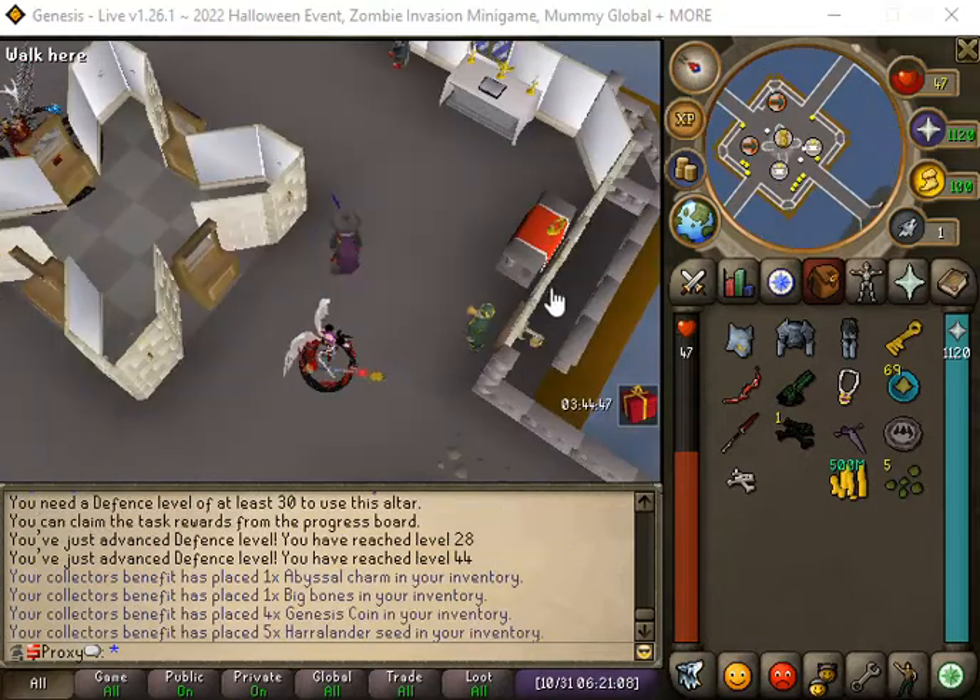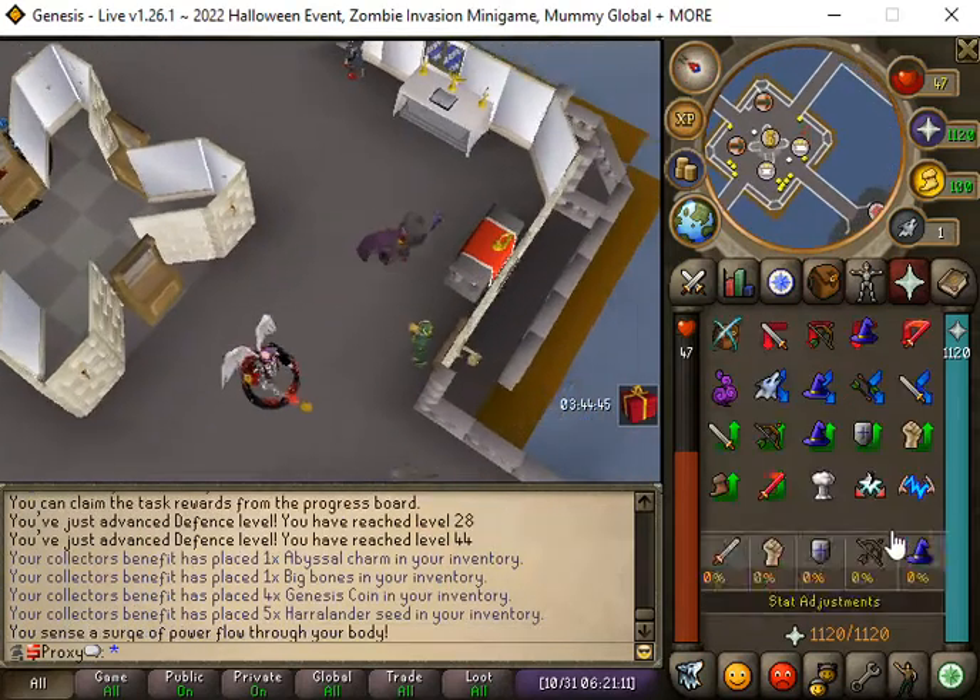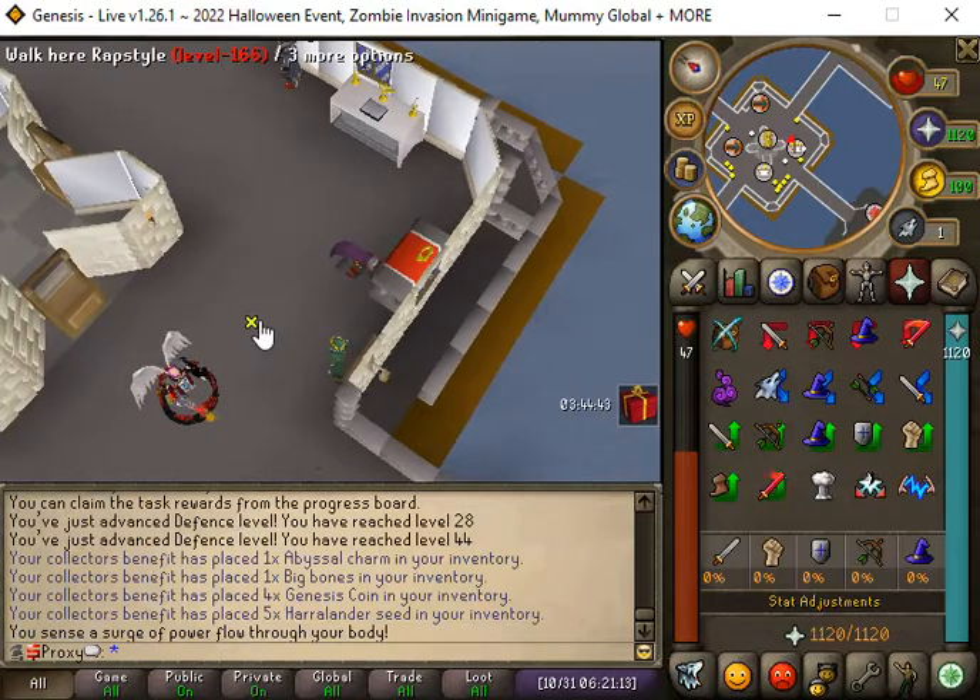424 - so you will need to get 30 Defense, then you can use the Chaos Altar and get Soul Split.